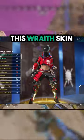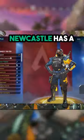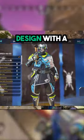Shoutout to Kral and Hypermist as always. This Rey skin will be used by every TTV in the game, and she has a matching R99 with it. Newcastle has a new skin that has a hood and a matching L-Star. Vantage gets this super cool green and blue design with a matching Nemesis.